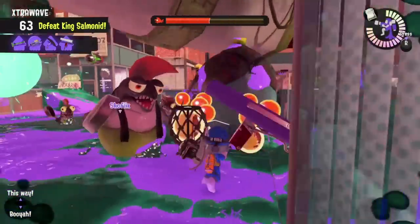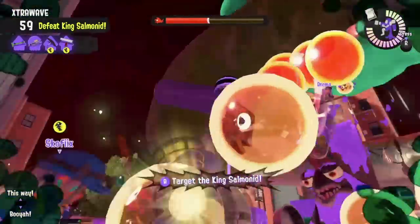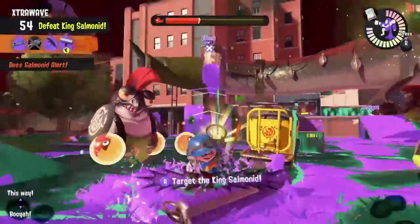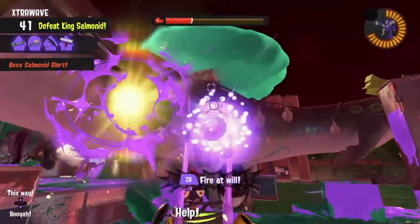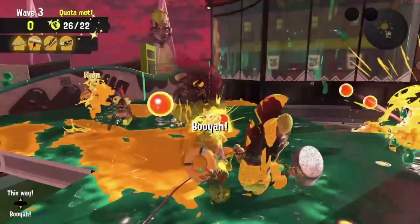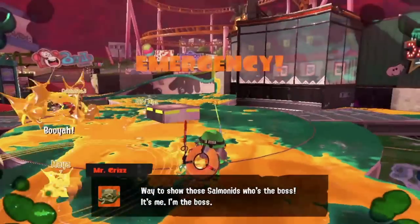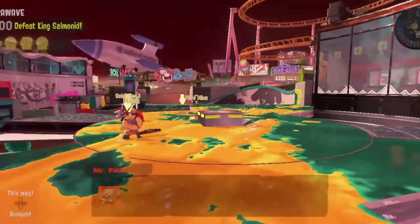The bonus is made even better by another new update: this time around, big run will actually have random King Salmonids for the first time. That means you could find yourself facing King Kohozuna or Horoborus. Since no new King Salmonid is debuting during this big run, this is how they've decided to do things, and honestly I think it's a fantastic change. It makes a lot of sense — they're really trying to invade us, so they're bringing out all the stops with two of their absolute strongest Salmonids.